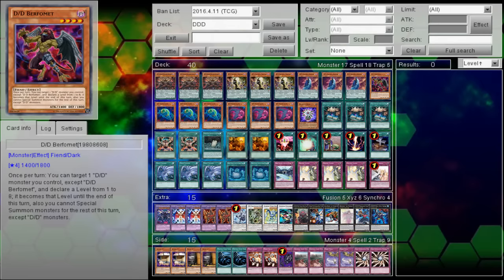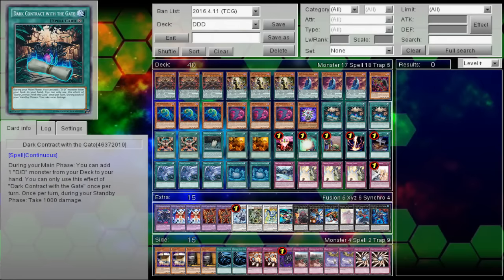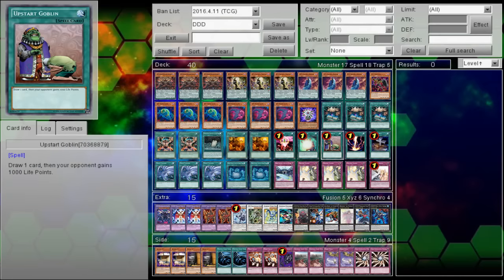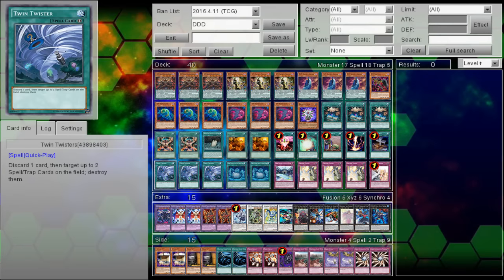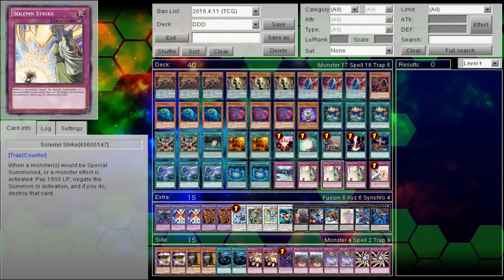I have not touched this deck since about April when DD Savant Thomas was spoiled for release in the OCG, but since then we've had DD Savant Thomas released in the TCG as well as the confirmation of the import of DD Flame King Genghis and DD Gust King Alexander in our Megatins this coming fall.